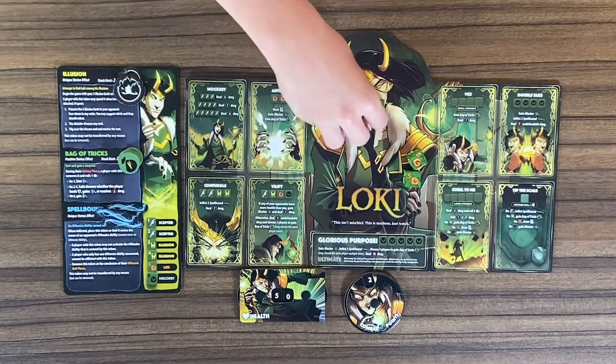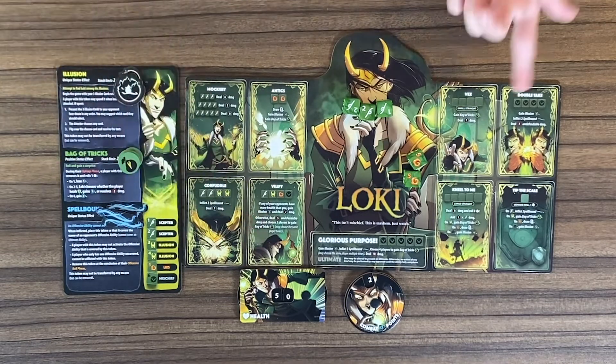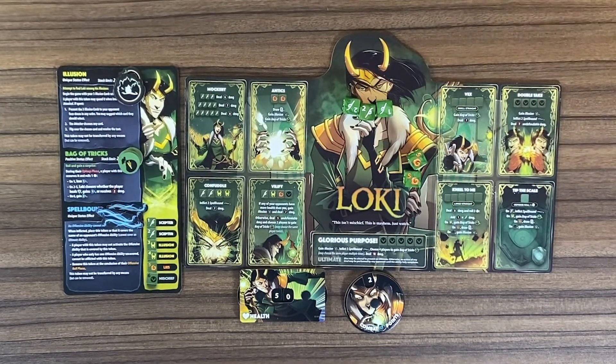Another thing that comes with your abilities is that sometimes it can give you status effects. Like this one for example gives you status effects when you get a certain thing or you do a certain thing. And these status effects either help yourself or hurt your opponents.